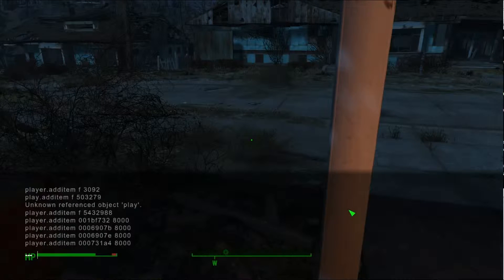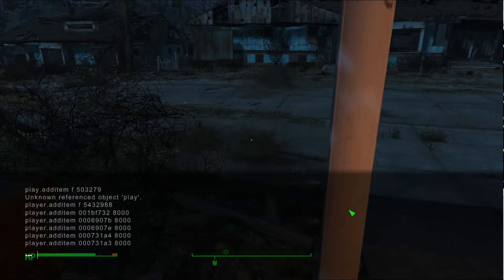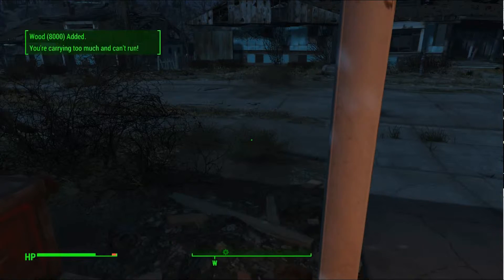We're gonna type in player.additem space and now we need the code for wood, which is gonna be 000731a3. We're gonna type a space and then type in the amount we want. I'm doing 8,000, hit enter, hit the squiggly line.